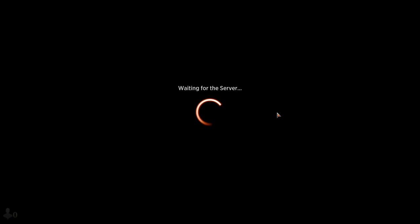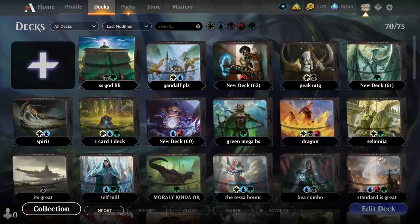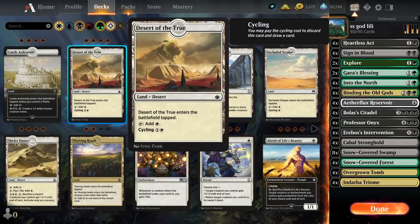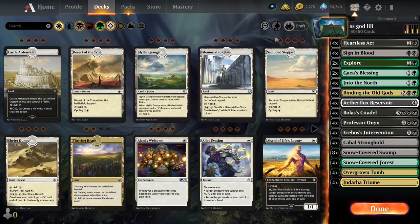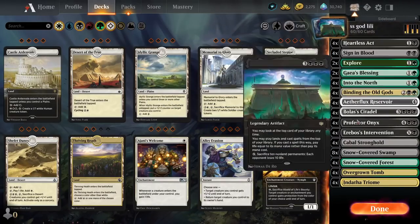Mostly because the 50% win ratio is still in effect and Wizards tries their utmost hardest to force you to lose a couple of games. What a great thing to do, Wizards — I'm sure that's why you're a company that's not a complete failure. Not pointing to Magic Legends or everyone saying you're a bad company or anything — but you are.